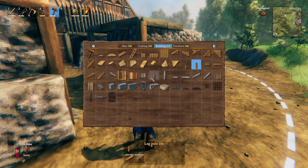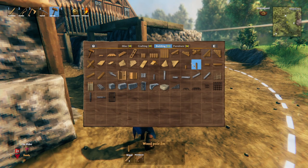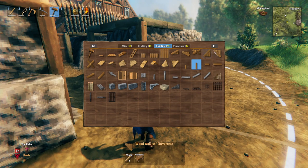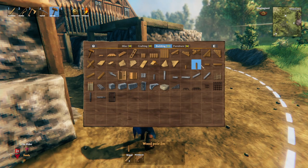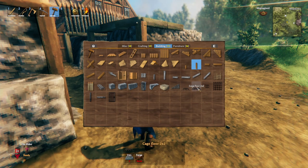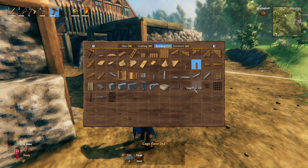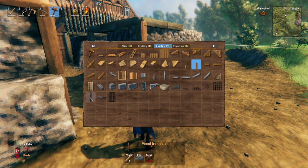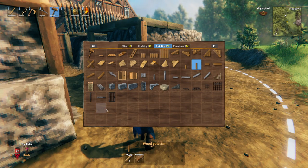These are the new pieces they put in with Hearth and Home, which are absolutely brilliant. We've also got cage floors which might look quite nice for the top, and then we've got iron beams and iron poles, so I might go and get some iron.